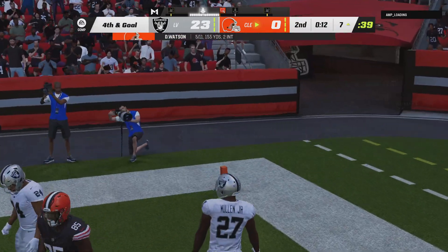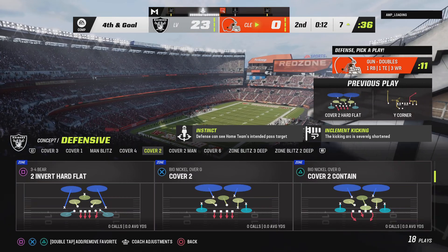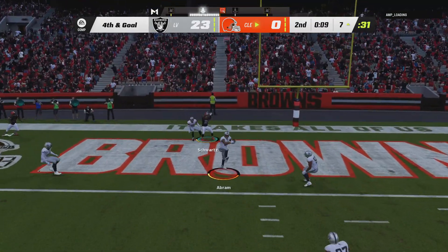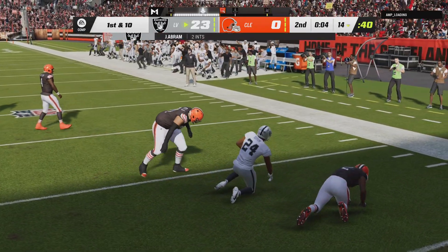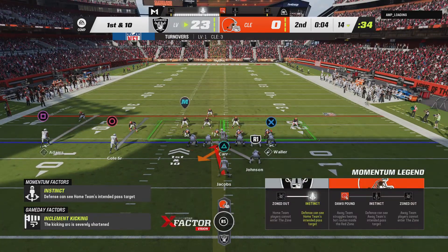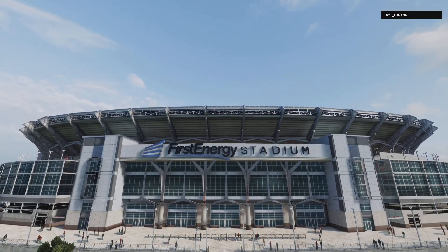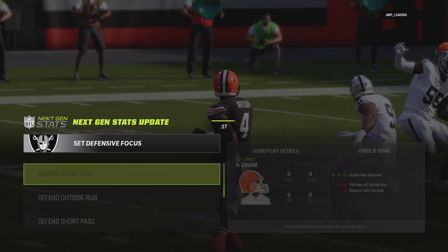On third down, they take a shot at the end zone, but it's incomplete. I like what I see from this defense — they've been showing their best coverages on third down, only allowed one conversion on a handful of attempts. On fourth down, Watson — and this is going to be intercepted! Jonathan Abram picks it, and the Raiders get the ball back on the turnover, holding on fourth and goal. They had three points in their back pocket, went for it on fourth and goal, and threw the pick. Bold call — the analytics said go for it, but it didn't work out.